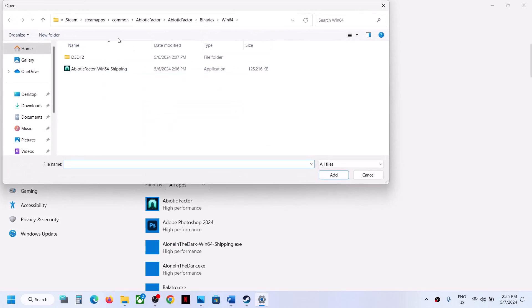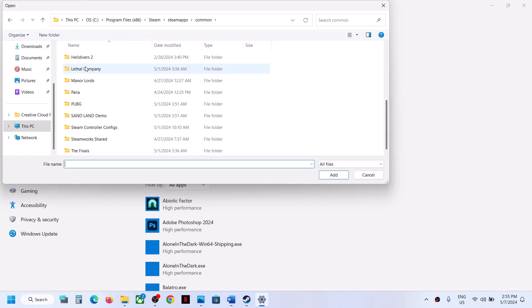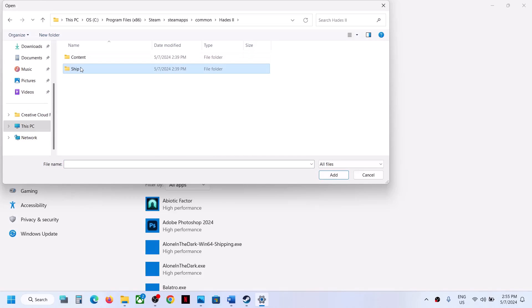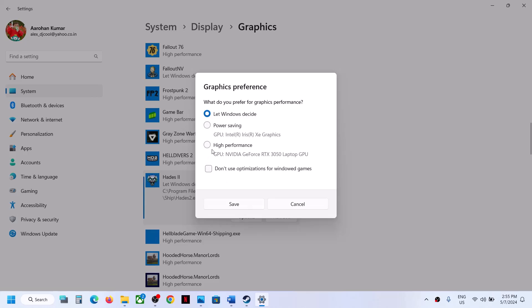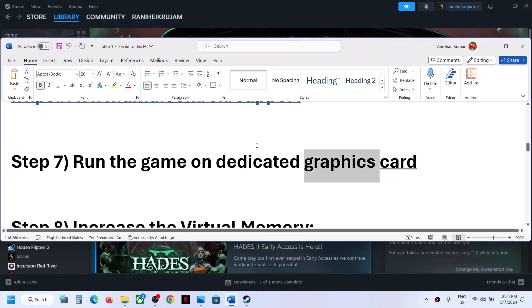Type Graphics Settings in the Windows search box and click on Graphics Settings. Click Browse, go to the game installation folder, open the game folder and the Ship folder, and select the game exe file. Click Add. Once the game is added, click Options, select High Performance, and then click Save. Launch the game and check.